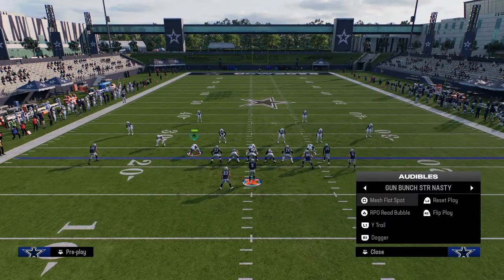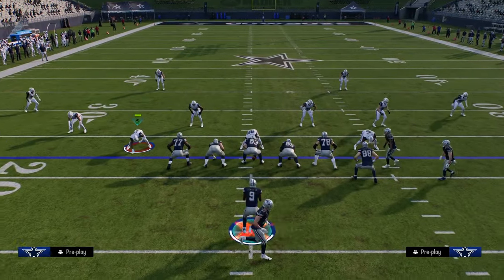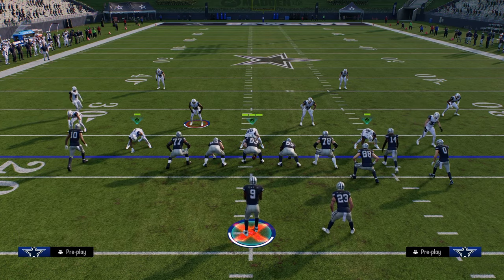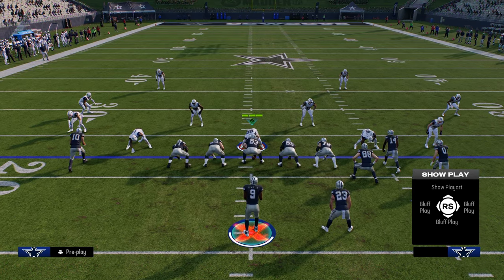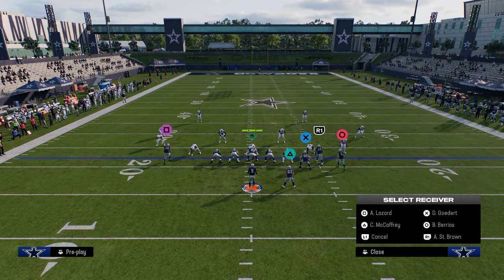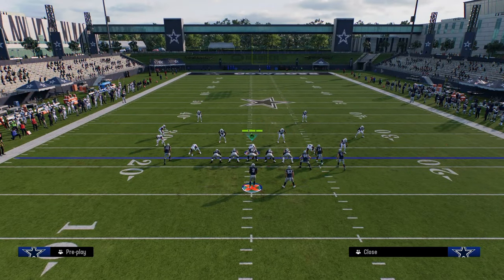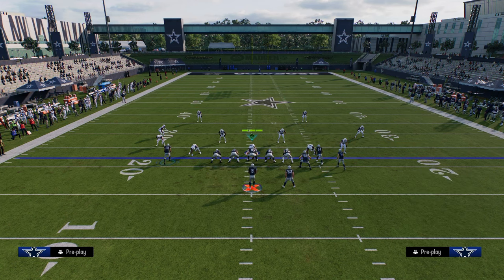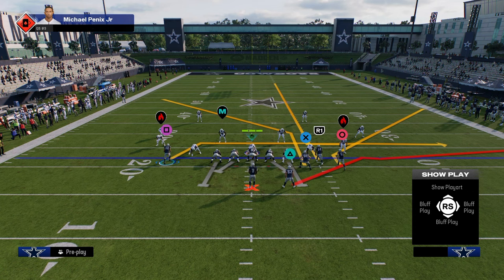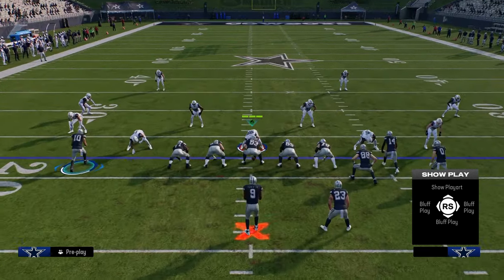It's a real quick audible, as you can see here. The first play I want to go over is really designed specifically to help counter switch stick. What we're going to do is post the tight end, streak our slot receiver, stem this corner route all the way down, and snap the ball. The route built into the play on the left-hand side is a drag slash sit route, meaning it'll oftentimes sit against zone coverage.